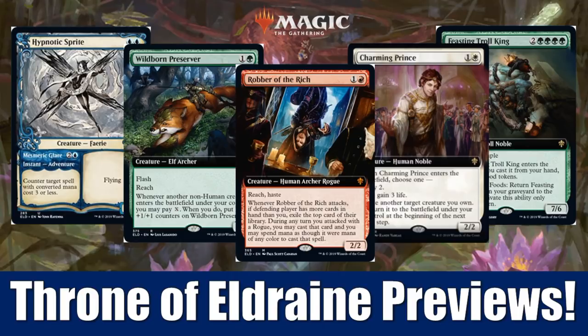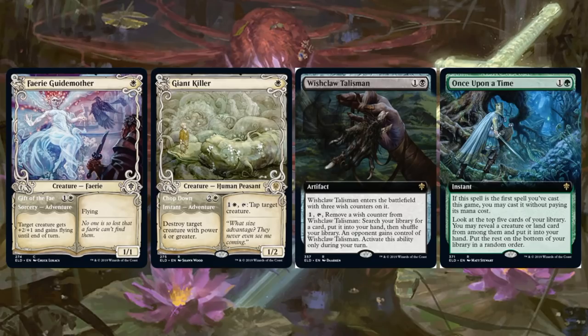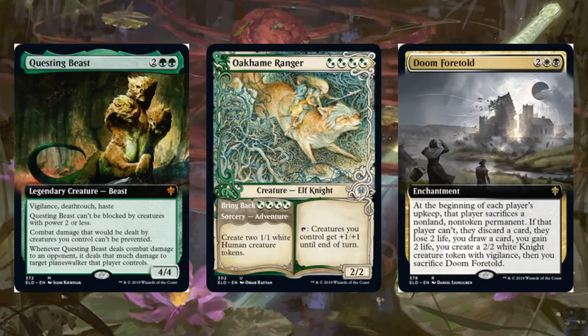Without any further ado, let's get into it. First, we're going to look at some of the cards we saw yesterday, but we're going to look at their alternate versions. So you see here a couple of showcase cards, a couple of extended art cards — Witchclaw Talisman and Once Upon a Time. And here's three more that were revealed since yesterday: Questing Beast, Stokeham Ranger, and Doom Foretold. If you want to hear my thoughts on these cards, just check out yesterday's video.